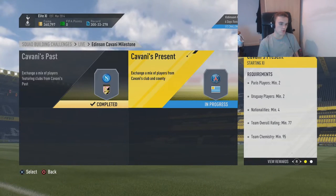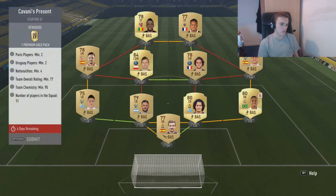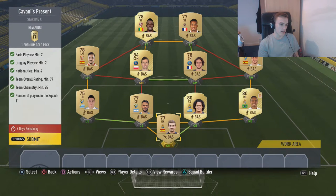Cavani's Present - this one was so easy. All you need is two PSG players and two Uruguay players. My Uruguay players for the last Palmas player and this Malaga player, and then my two PSG players. I wasn't going to use Quartoriac - I couldn't really fit them in the other squad so I just put them in here with these League Strikers, and then I just put La Liga all the way around.